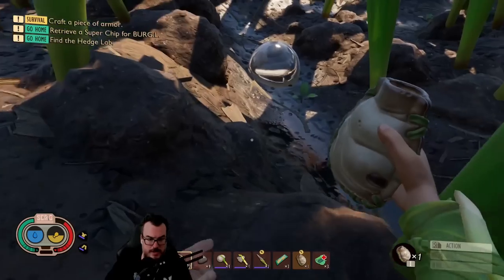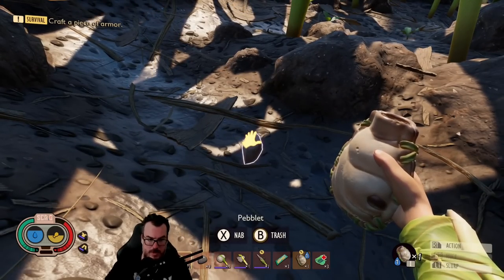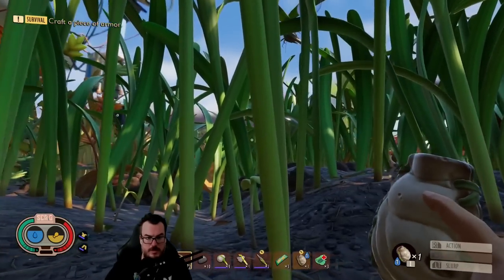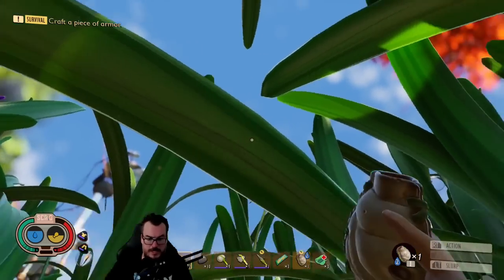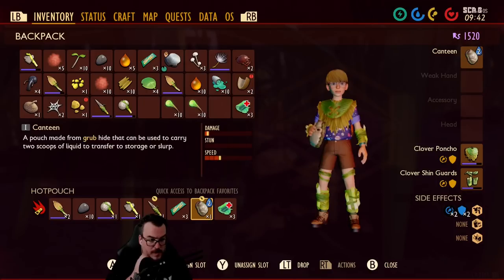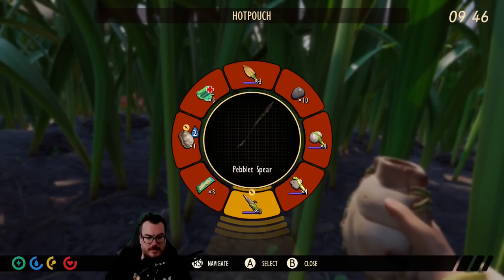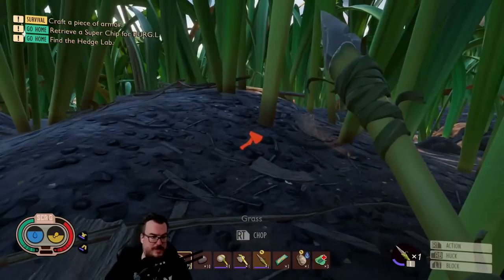Here's water — scoop. So I wonder how much it can hold. It says two scoops of liquid to transfer to storage or slurp. So now it has two — we have two water with us, that's pretty nice. That's gonna help us a lot. It'd be nice if we could figure out a way to have food storage too.